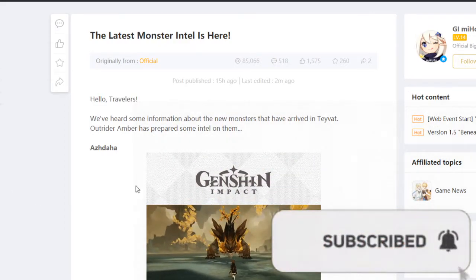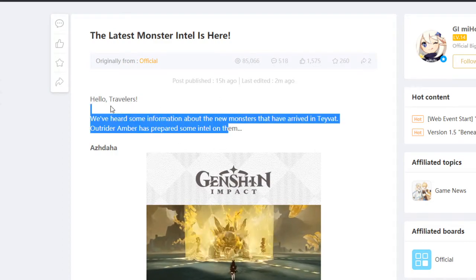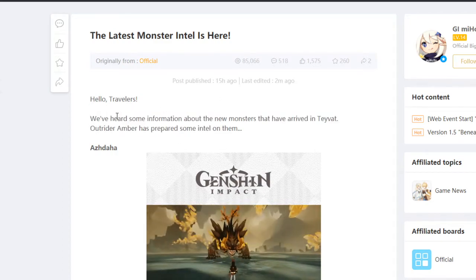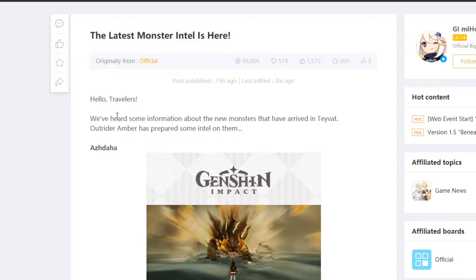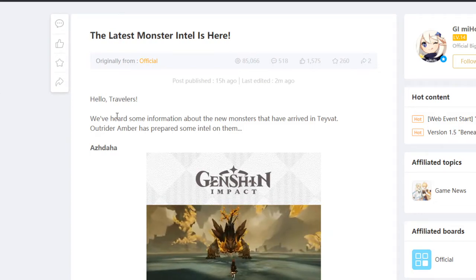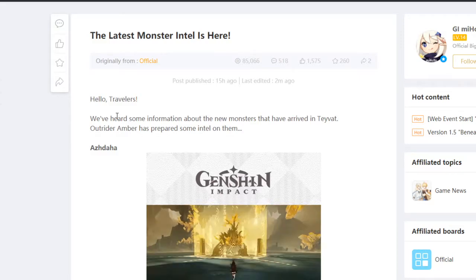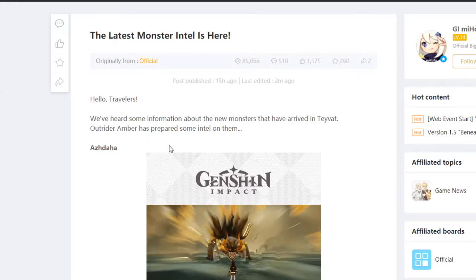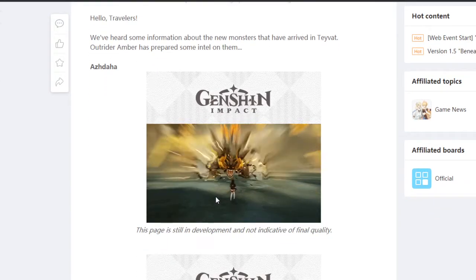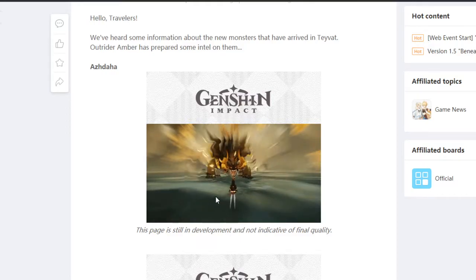Hey, what's going on ladies and gentlemen, welcome back to another Genshin Impact video — well, not quite. We're just going to be talking about some of the things in the Genshin 1.4.5 update. This is the latest monster intel, the newest boss intel. If you guys do not want any spoilers for 1.5 whatsoever, please click off the video now. For all of you interested to see what Azdaha can do, stick around. Please subscribe to my channel — I'm trying to get 300 subscribers as soon as possible.